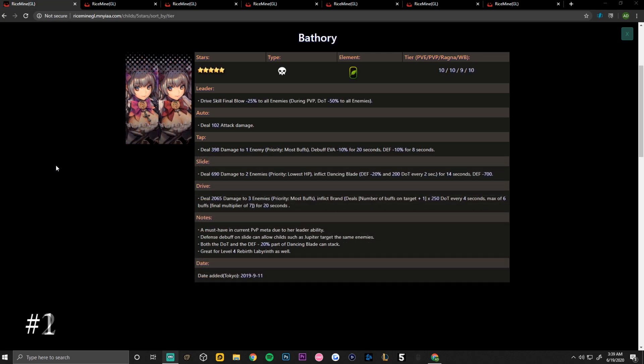Coming in at number one is the grass debuffer Battery. Her PvP ranking is a 10, PvE a 10, Ragnabreak a nine, and World Boss a 10. Overall she is an amazing unit — as you can see across the board she's just necessary currently. Her leader skill is drive skill final blow minus 25 percent for all enemies during PvP, and damage over time minus 50 percent.